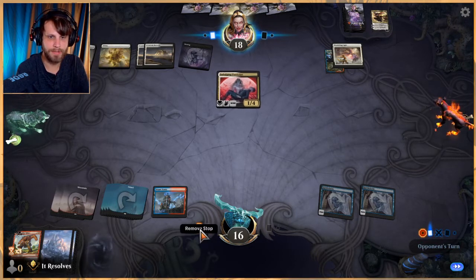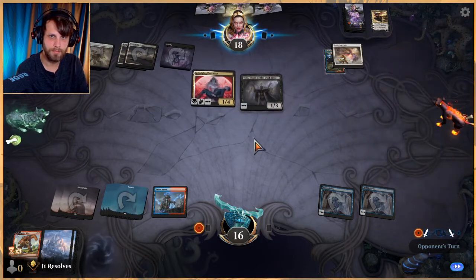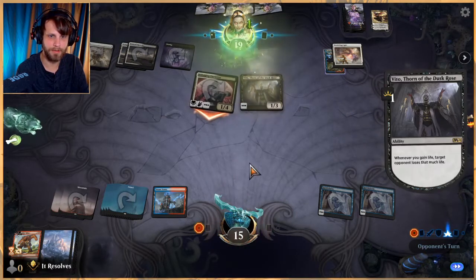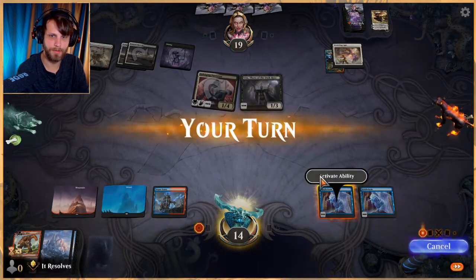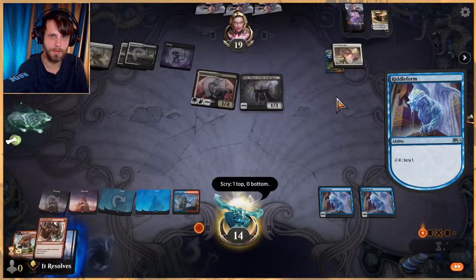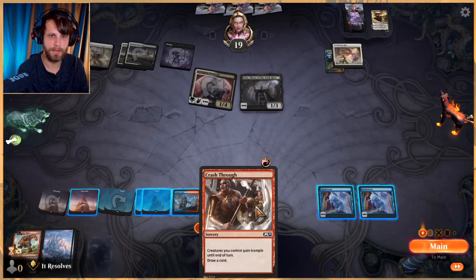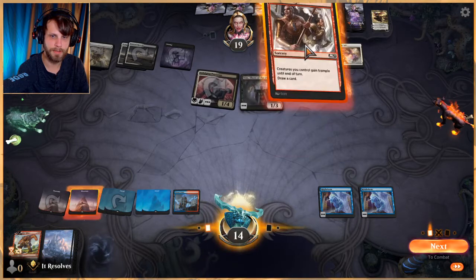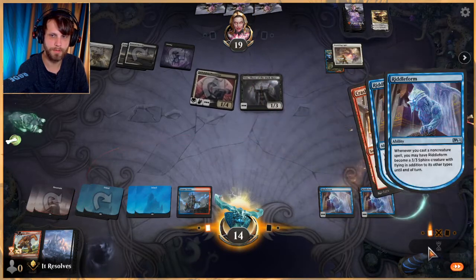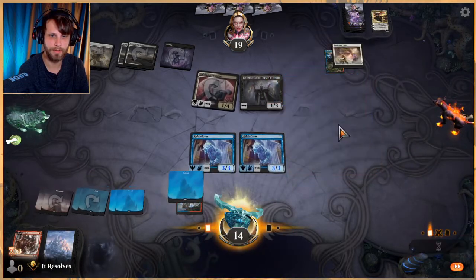I think we just have to continuously keep our stop on the upkeep here. It looks very clearly like they're going to out-value us, I will say that, but we're going to keep trying. We'll keep Crash Through — this allows us to activate both of the Riddle Forms and draws us a card. We could get something good, which we didn't, but that's fine.